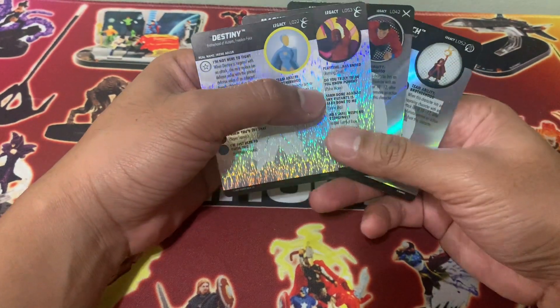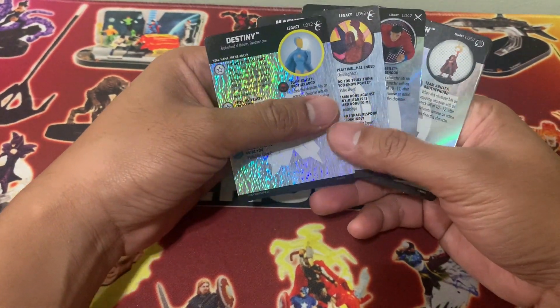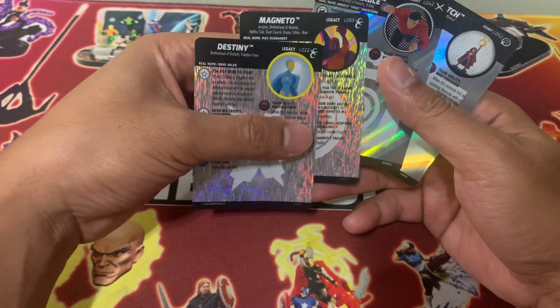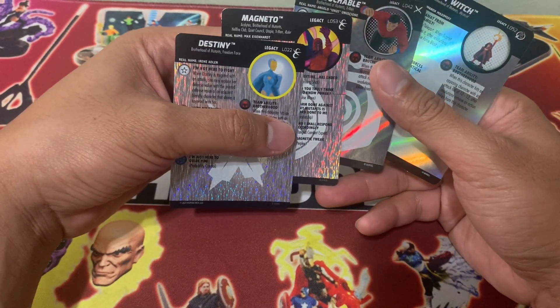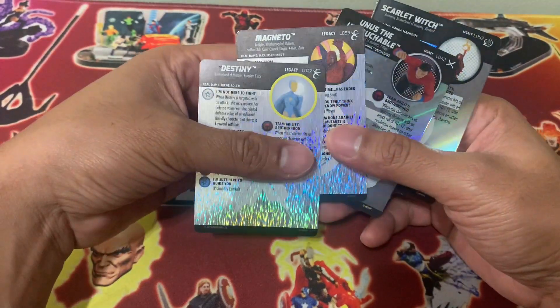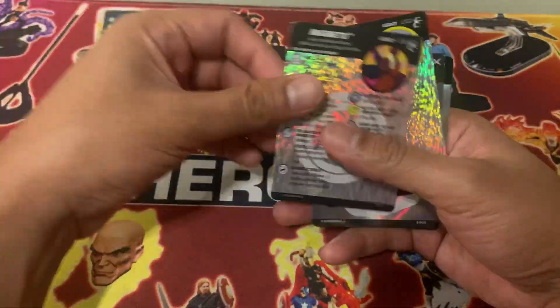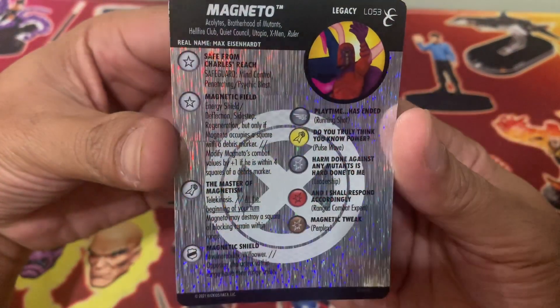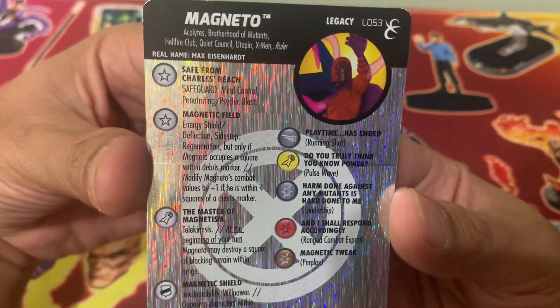For this team, you can already see we only have four figures and we're going to build a Brotherhood of Mutants team. The main character would definitely be Magneto, the leader of the Brotherhood of Mutants.